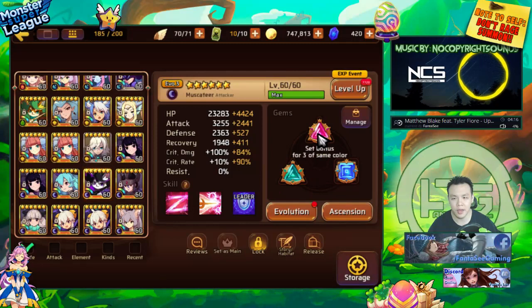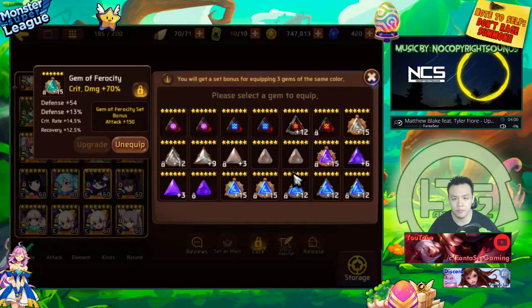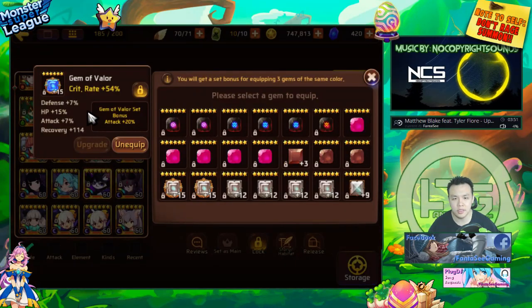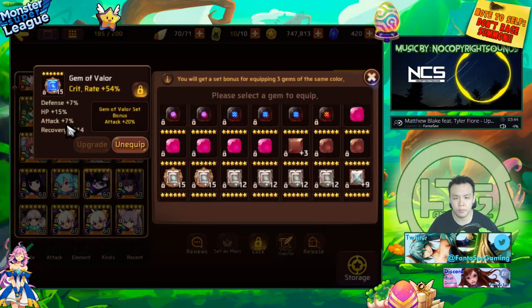Looking at my first Dark Gatito from the previous event, I managed to put him on 100% crit rate, but this is not the optimal build. I had to use a gem with attack, crit rate, and crit damage — a really good broken set gem. Another gem had 14.5% crit rate which pushed my crit rate up to 90, plus another crit rate gem with a bit of attack.